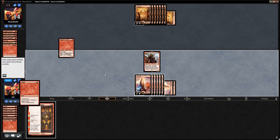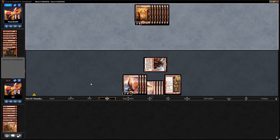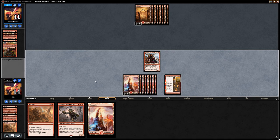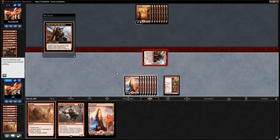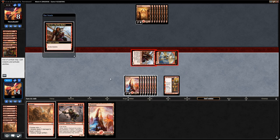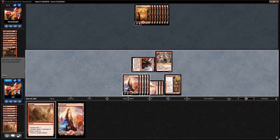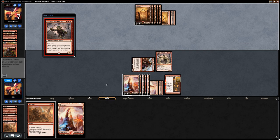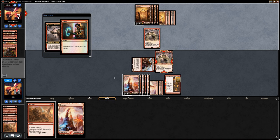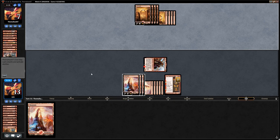We get to draw two from Flame of Keld — find another Abrade and another Chainwirler. We get in with Kari Zev and run out the Chainwirler — if it sticks, it still deals five damage by itself, and Kari Zev adds up a lot with Flame of Keld. We keep an Abrade in case they top-deck Gate or Gift. Opponent has their own Chainwirler plus Shock to finish ours, but they're still dead to Kari Zev by herself with Flame of Keld — Kari Zev deals three, the monkey deals four: seven total. Opponent scoops.